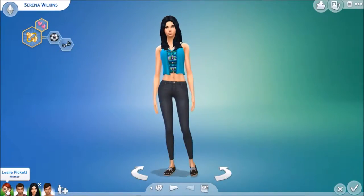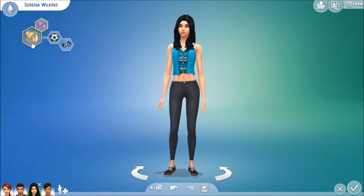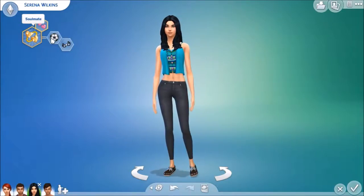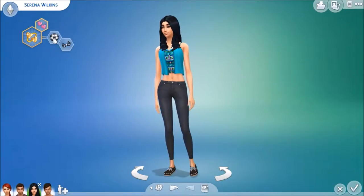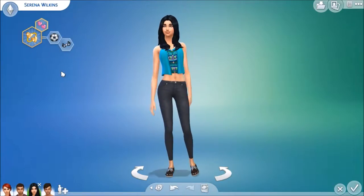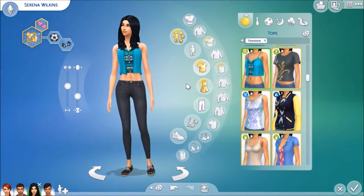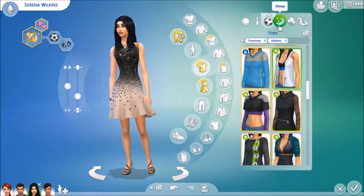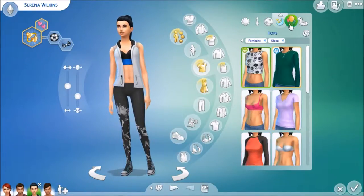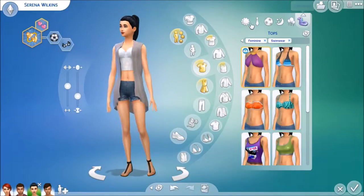Next we have Leslie and Wendell's daughter, Serena. She wants to find her soulmate — she's active and she's a geek. She definitely takes after her dad in the sports aspect of life, but she also really enjoys playing video games. Here's her everyday look, her formal, her athletic, her sleepwear, her party wear, and her swimwear.